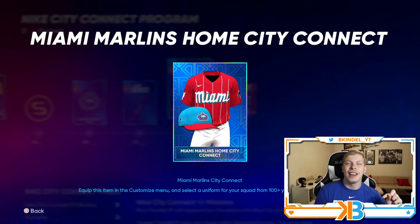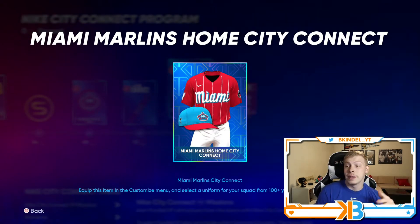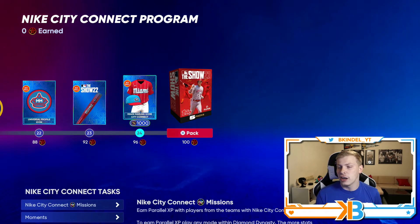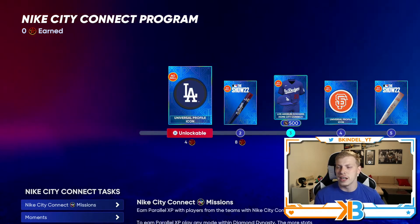I have a feeling you're going to see a lot of people use this. Basically, the City Connect jerseys are MLB's representation of what they do with the city uniforms in the NBA — you wear them maybe once or twice a year and they just look really cool representing what the city has to offer. For the Marlins, no idea about Miami, but it looks fucking sick. And at 100 stars, you can earn five show packs as well. So let's take a look at the rest of the rewards here.